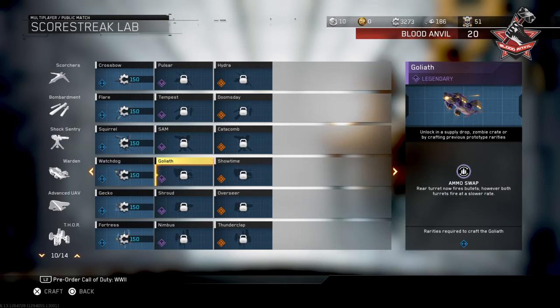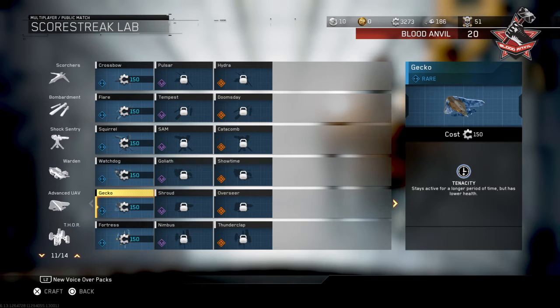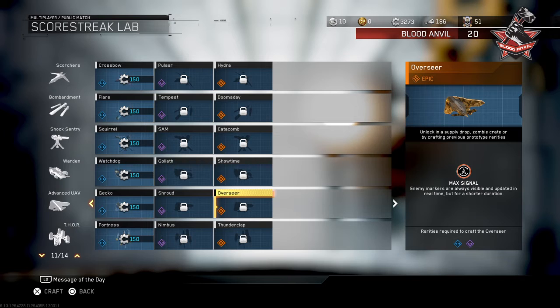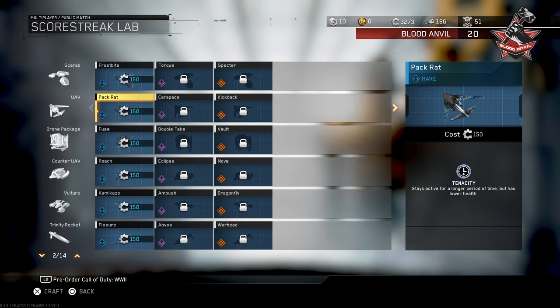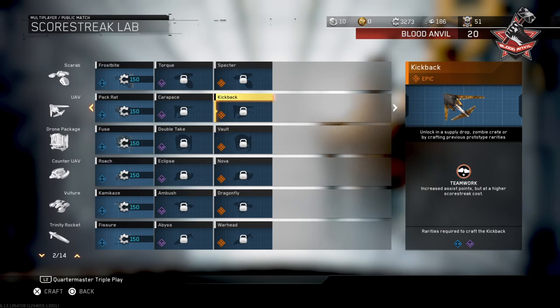Does it still kill people? The Goliath - Rear Tyrant now fires bullets, however both tyrants fire at slower rates, so that's more kills basically. Watchdog holds an additional flare to deter lock-on missiles but has a lower active lifetime - that's not that great. Advanced UFV - it stays longer but has lower health. Hidden through the use of reflective camo but has lower movement speed. Max Signal - enemy markers are always visible and updated in real time but for a short duration, so it's like the official Blackbird from Black Ops. For the regular UAV - Rack Pack Rat stays longer for active time, lower health. High resistance against explosive weapons. And Teamwork increases assist points but at a higher score streak cost - I would actually use that because you get even more score.